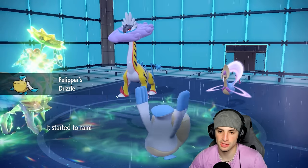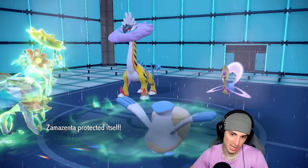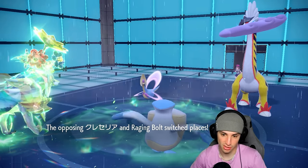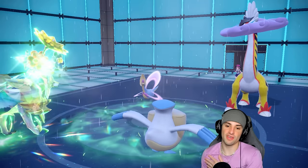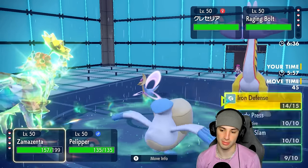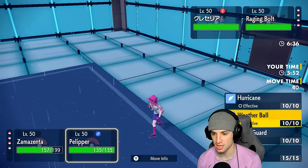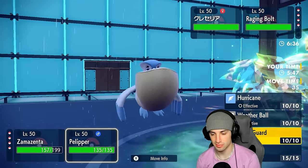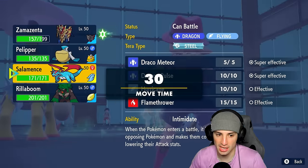I should have just Faked Out last turn — that could have been lovely. But he's going to Ally Switch, which makes me think he's still going after Zamazenta, and he is with Draco Meteor — that's fine by me. We waste out that turn and get back a little HP. I don't want to swap Zamazenta; I'm still going into Body Press in that slot. I think we should double down into Zamazenta — I might just want to go into a Weather Ball. Let's swap Rillaboom back in.